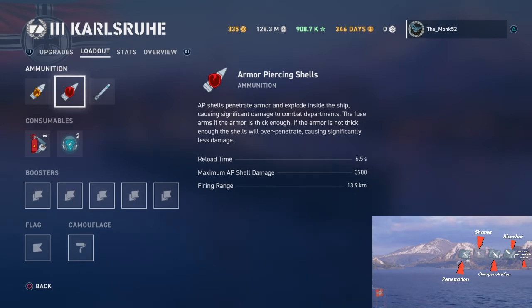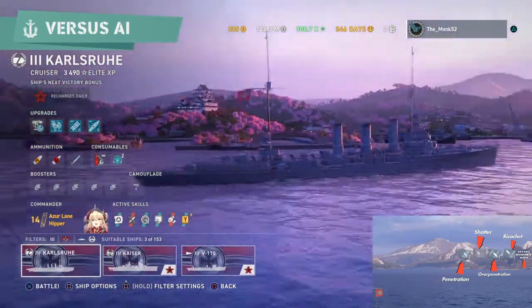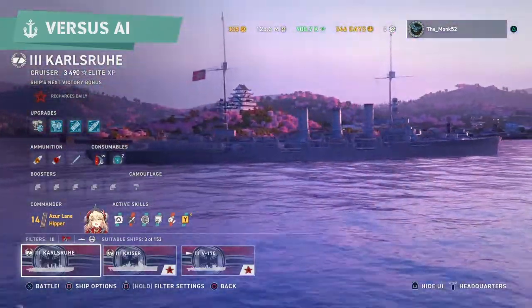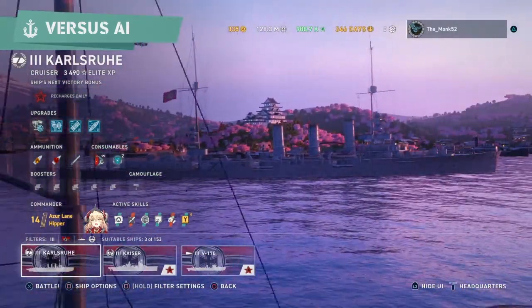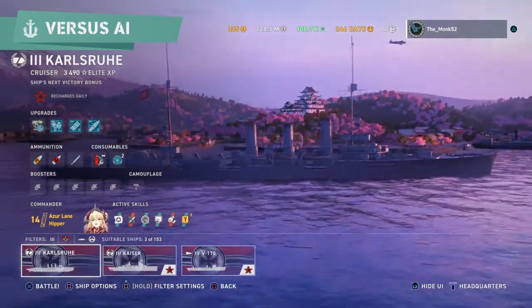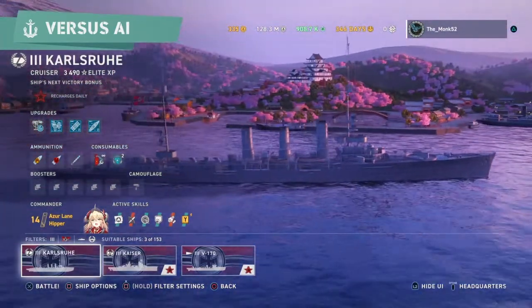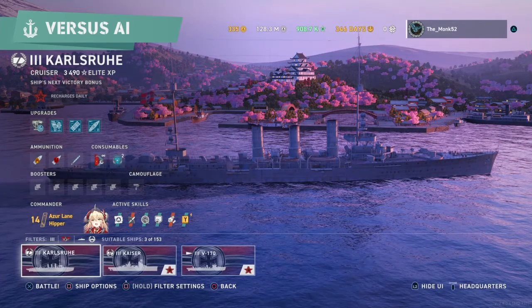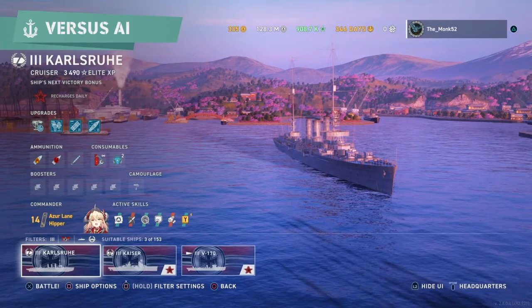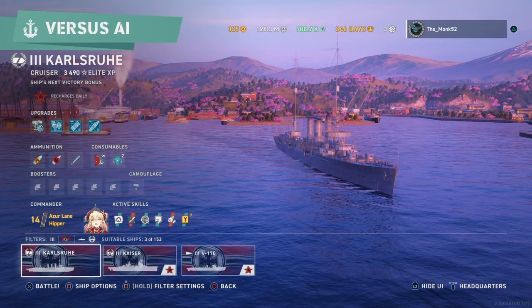Ricochets mean the ship is far too angled for you to shoot, and you need to find a flatter angle — like a broadside target. Depending on your ship, you can have better firing angles. Some ships have better penetration angles as an X-factor trait. You want to be finding targets that are flat onto you — imagine the shells going straight from you to the ship. You don't want to be shooting when they're angled steeply. Ricochets are like shells literally bouncing off the armor — they're unable to penetrate because of the angle, similar to sloped armor in tanks.